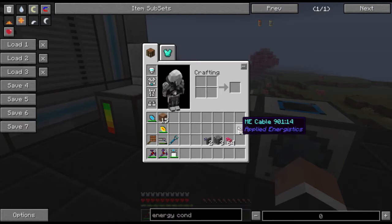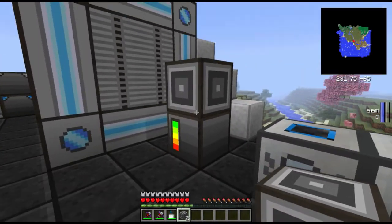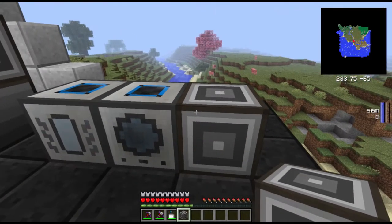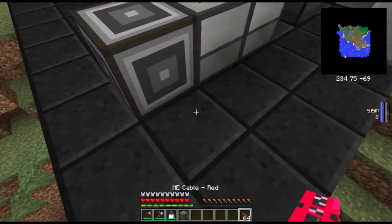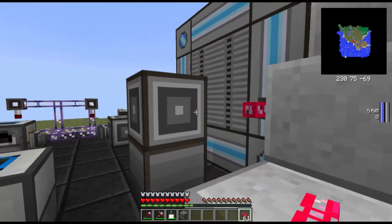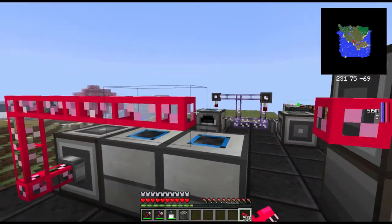You will then need to get some interfaces. We're gonna do something a bit special here. We'll place one interface on top here — this is the input interface — and we'll place one here, this is the output. Anything that goes into this will go into that. I'll use red cabling here to show the main network, and we'll have that go from this crafter here, not into that one, because we'll place another interface here in a second, and then just on like so.